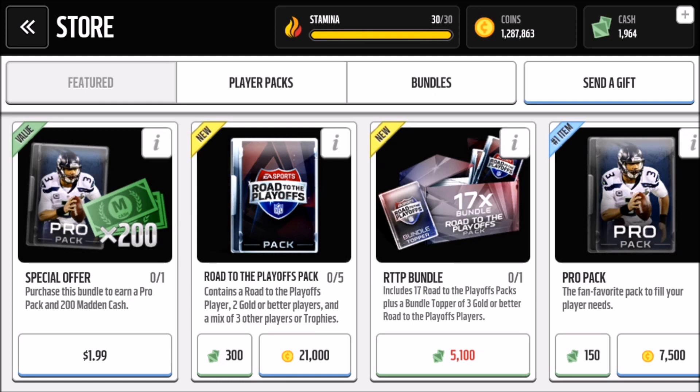The Road to the Playoffs players you want to look out for: Justin Tucker — I think he's a kicker — his elite card goes for about 250 to 300k. Andrew Luck quarterback Road to the Playoffs card, and Red Bryant gold card which goes for about 250k. Those are the main ones.